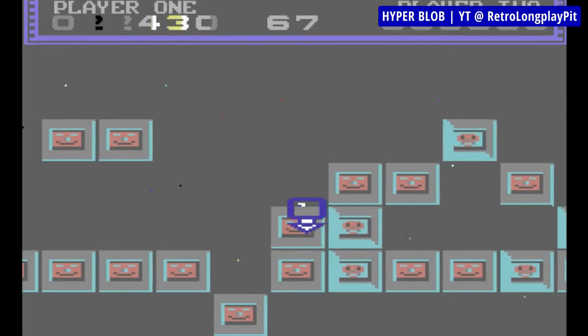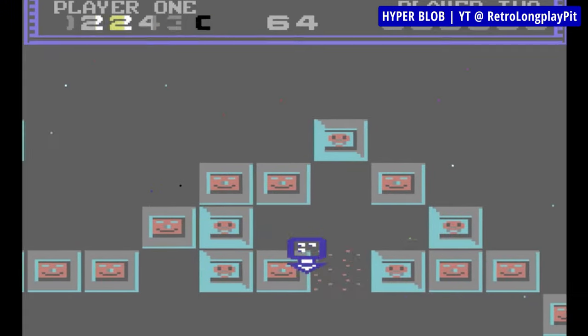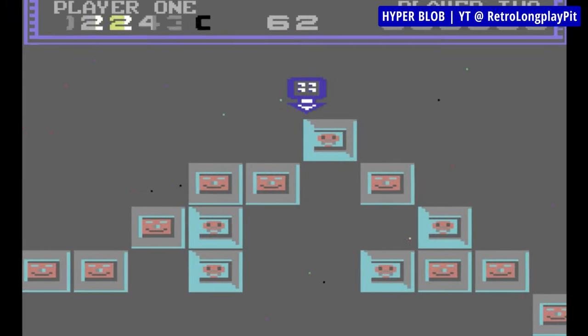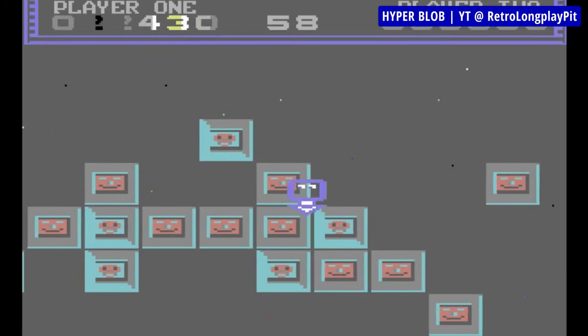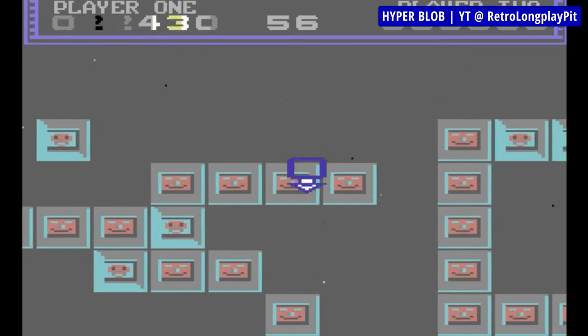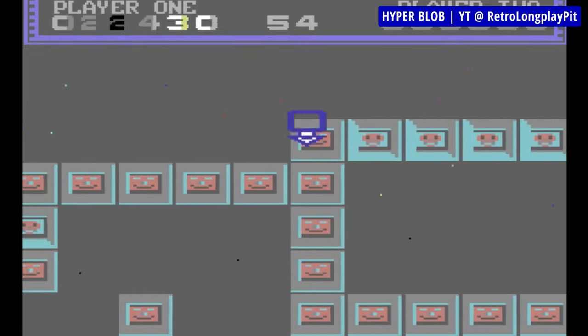And there are 100 of these levels to beat. The blobs bounce left to right and only ever change direction when they bounce off of something. If they fall into openings, they die, so it's up to you to prevent it — and you do so by building a path for them, done by removing blocks in one place and placing them in another.